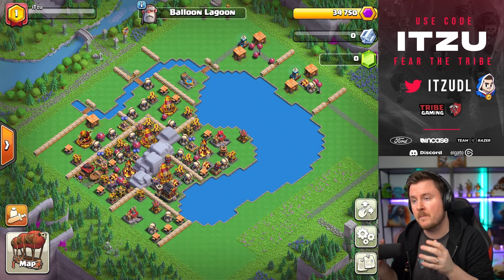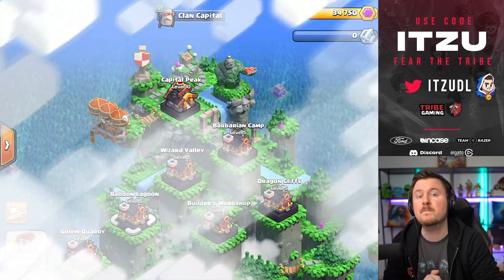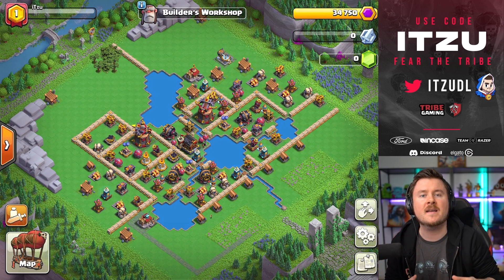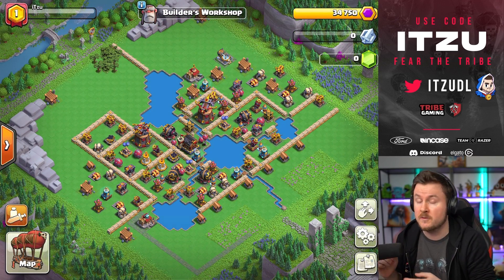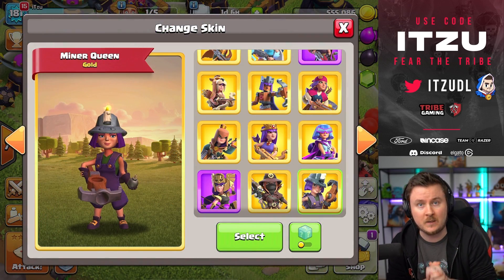We're going to talk today about the Balloon Lagoon and the Builder's Workshop. Those both districts are not only giving us a new couple of defenses, but as well are unlocking a couple of new spells and unlocking a couple of new troops, which we're going to take a look at.